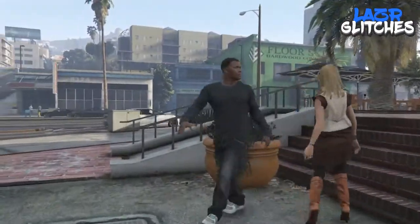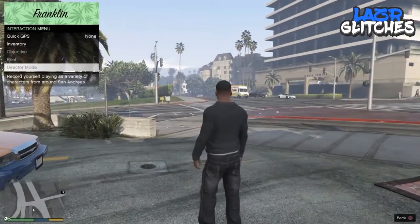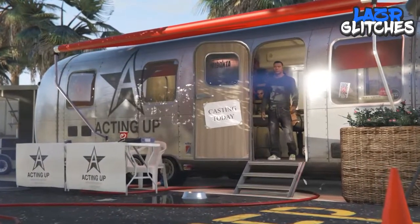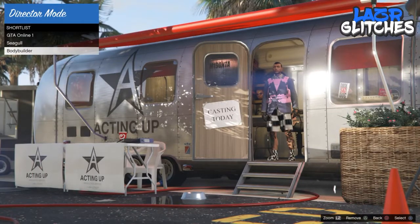Once you spawn down into story mode as whatever character you picked, you're going to want to head straight into Director Mode. Once you are in the trailer, you're going to want to add your online character and the seagull into your shortlist.